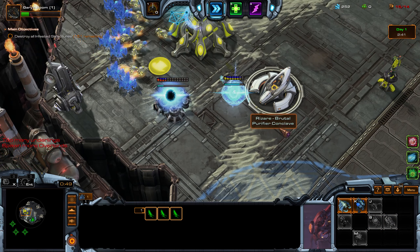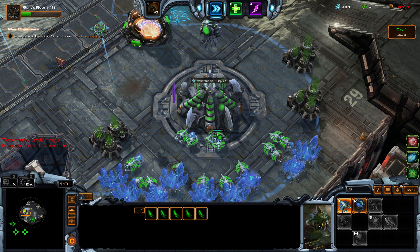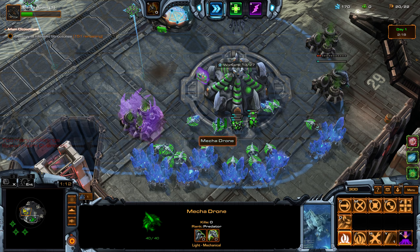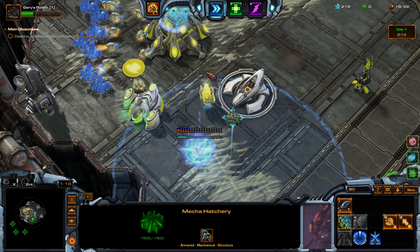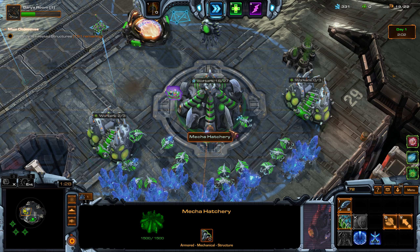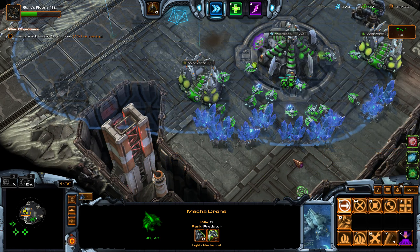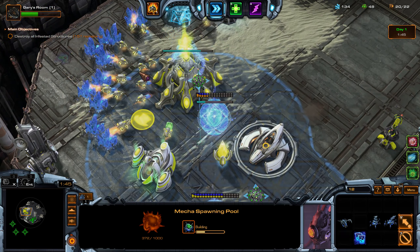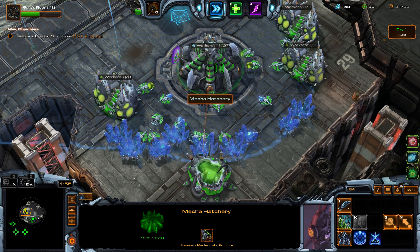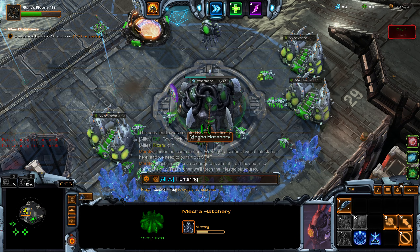That's when we'll torch the infested structures. More Overlords required — did I make an Overlord? Alright, let's make an Overlord. That would be a supply block too long. It's a little sad that the Stead Light is no longer cancelable — that would have made it awesome. Okay, I'm going to be Drones rather, not Overlords — that's going to be expensive and useless. I'm going to boost my ally's income for a bit. I want to get a third gas really fast so I can start my upgrades early. Let's start the Spawning Pool and get out of the lair.